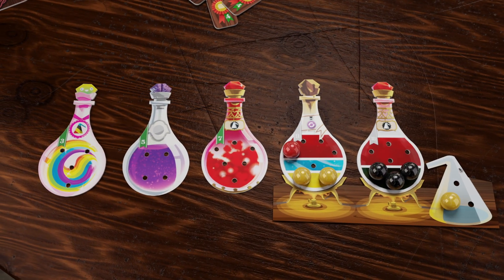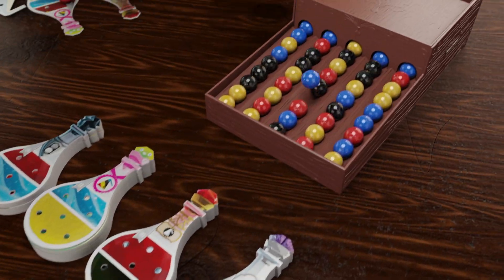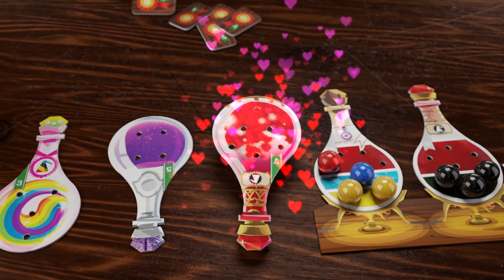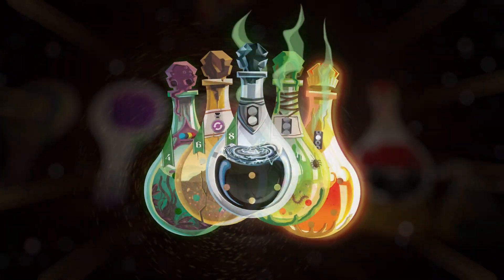Be aware that this test doesn't forbid magic tricks. Drink up your completed potions to get immediate special actions, like choosing an extra ingredient, stealing all the ingredients from one opponent's pool, ignoring the color requirements of a potion, and many more.